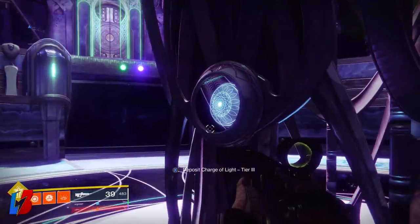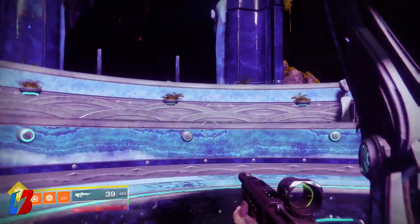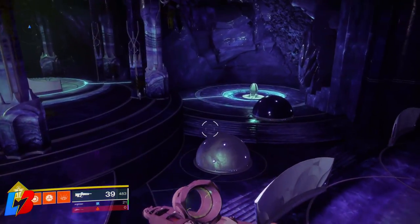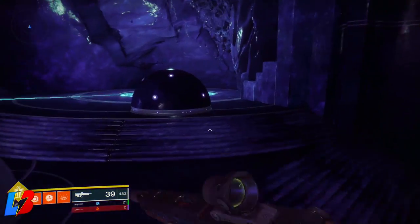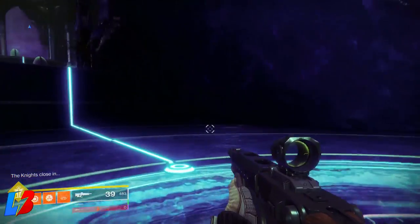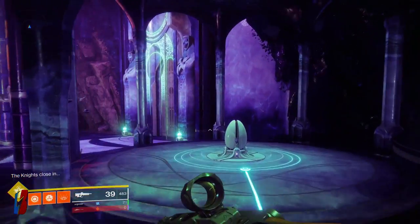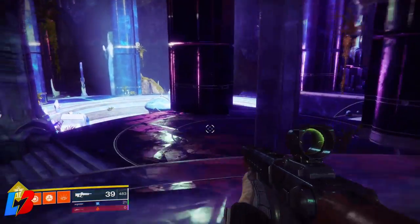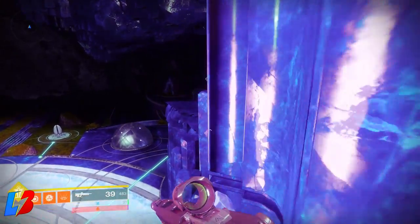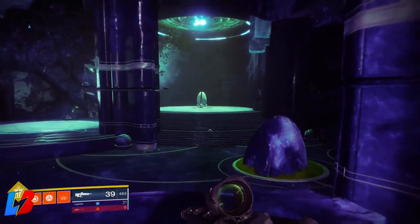Assuming you already have a tier 1 or tier 2, we're going to explain everything. Once you have a tier ruin, you're going to walk up into the offering area and present your tier. Once you present your tier you will begin to charge the light. Once you begin charging the light, a big bubble or dome — like a Titan bubble — will spawn. If you stay in the dome you will not take any damage; if you go outside the dome you will take damage.